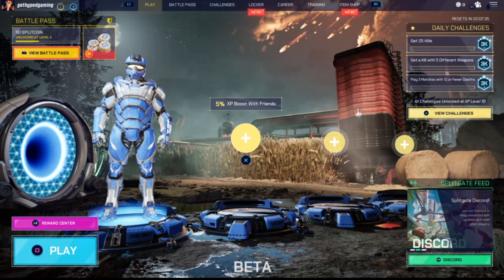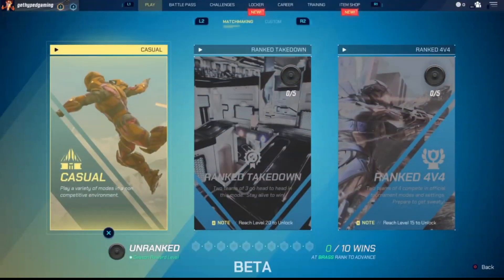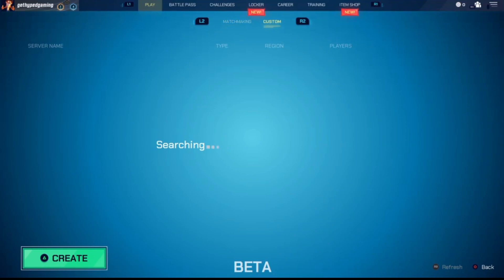Essentially what you want to do is in the very bottom left-hand corner — we're on PS4 — you're going to see Play, so we're just going to hit Play and it's going to bring up this menu. You'll notice you have your three main options: Ranked 4v4, Ranked Takedown, and Casual. But if you look at the top of the screen, this is where it's tucked away — if we hit R2 or L2 you'll notice we can go to different game modes.